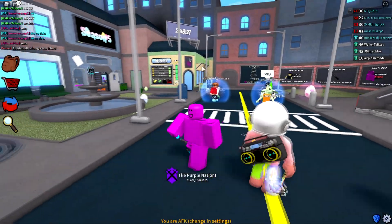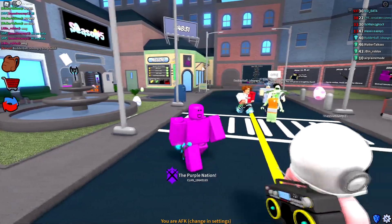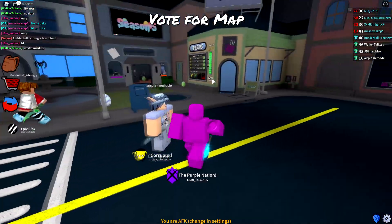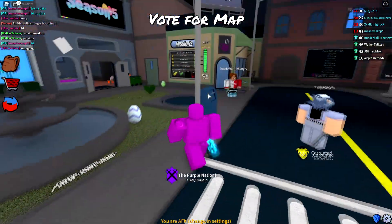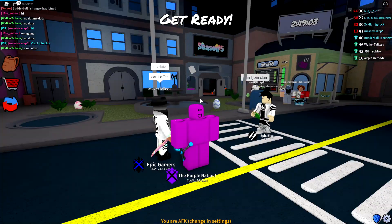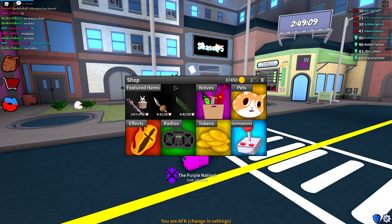Welcome back to another exciting episode of Roblox Assassin. We are back on the Easter event of Assassin — we've done quite a bit already, we did an unboxing and checked out the battle pass, so be sure to check those out. Today on Assassin we are going to be buying a new exotic that is actually going to be off sale by the time you guys are watching this — there are only about five hours left.